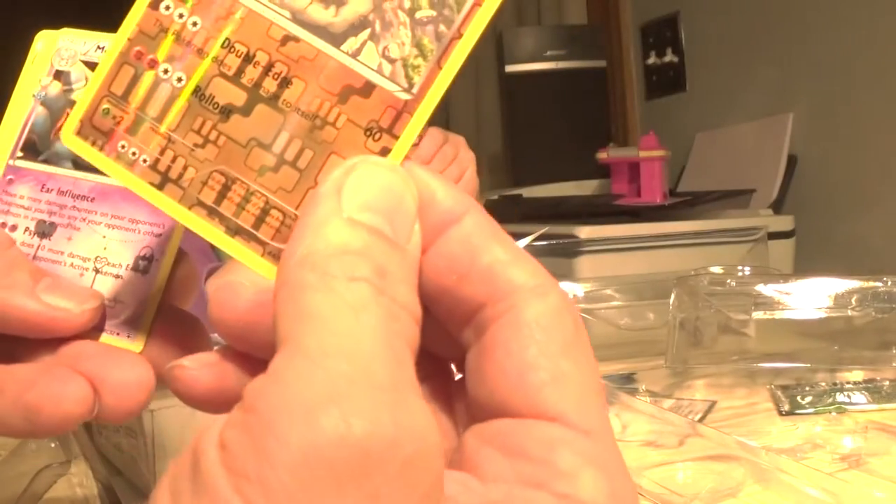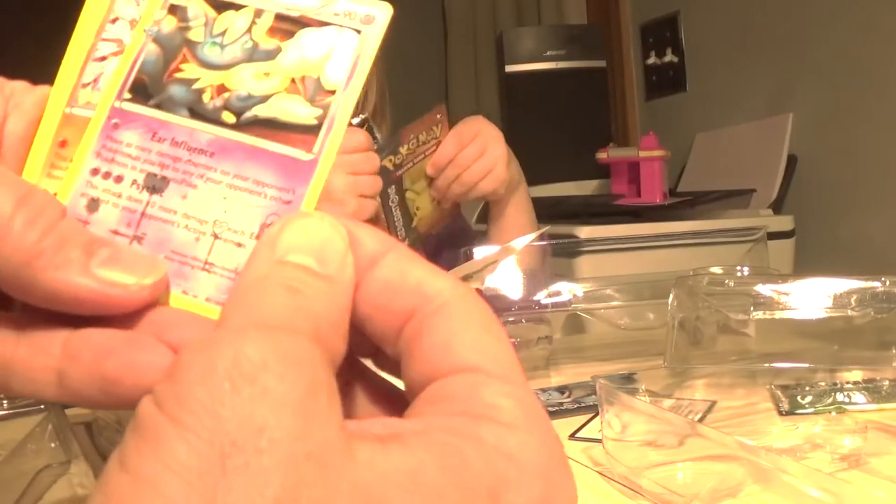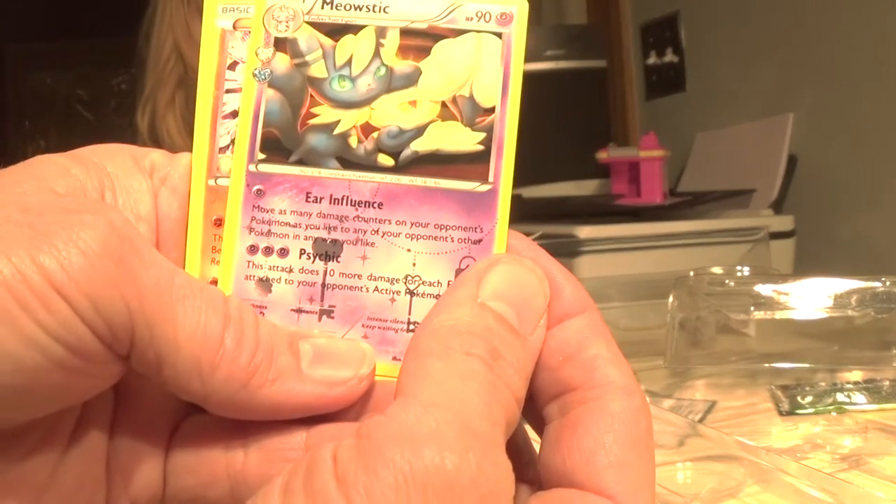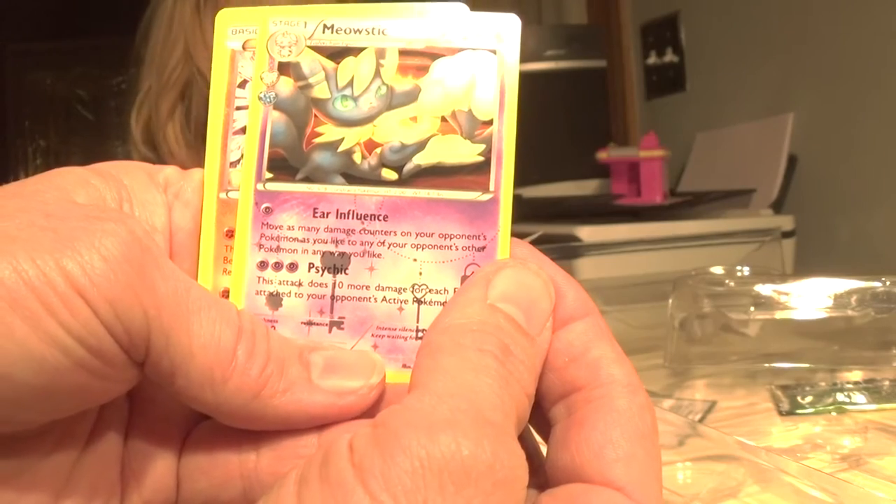Shardzard! The old Ponyta. The Graveler that does damage to itself. Here's something cool — there's a heart on this. That Shards. Let me see! It's a Meowstic. Meow! Can you say Meow for me? Meow.